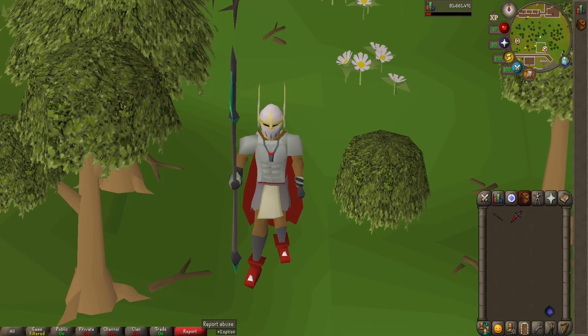Now, it is up to your personal needs on what you need to train. If you need to train Defense, then the Noxious Halberd is not a good option. But if you need to train Strength, then I'd definitely say choose the Halberd, as you cannot train Strength with the Zamorakian Hasta on its own.